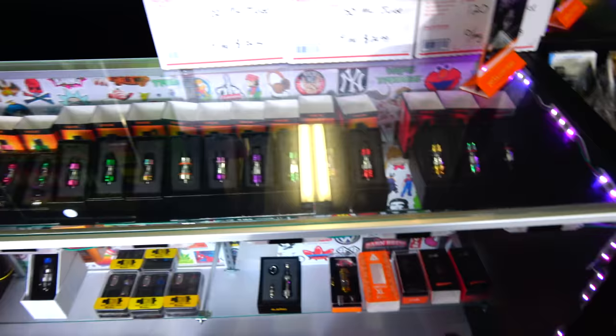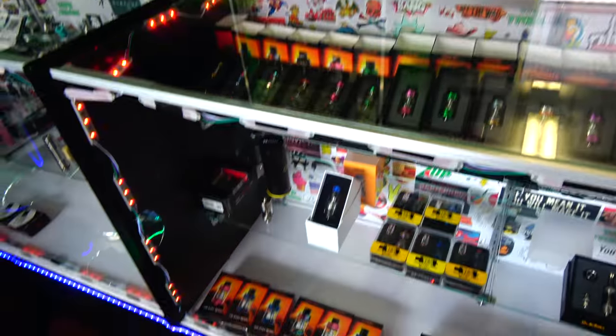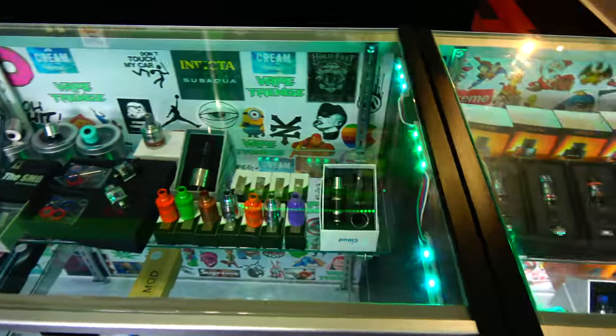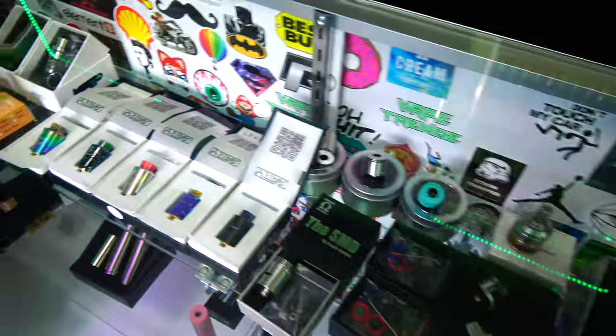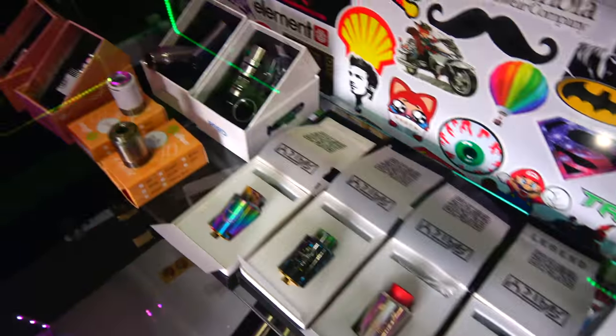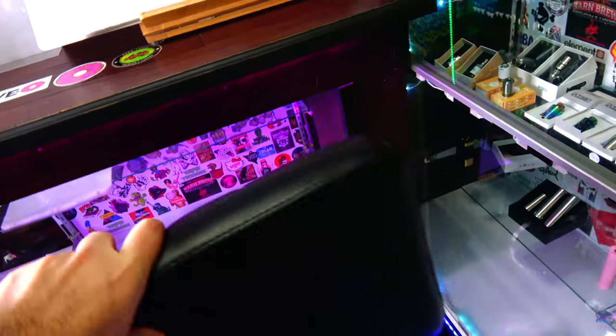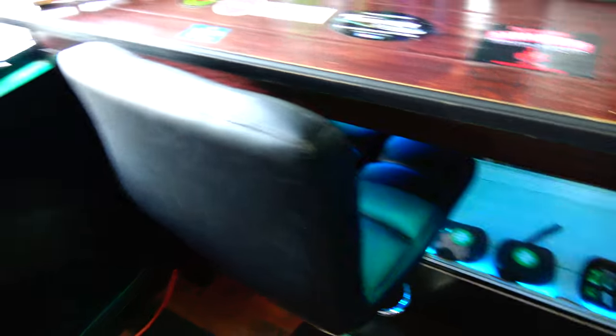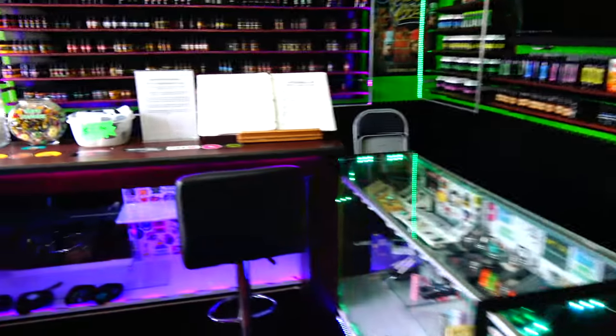Going directly to the left, we have all of our tanks — a lot of Smok products, some Crown 3s, miscellaneous stuff. Some RDAs. Those are the new Y-Star Legends — those are dope.